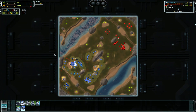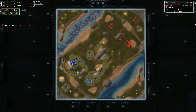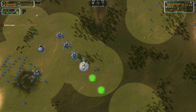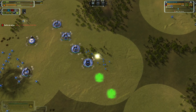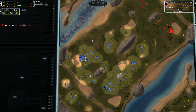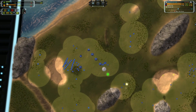You have two mass extractors here, a mass extractor here, and a hydro which is not being used. You also need to see about getting the islands at this point. You're pulling plus 10 mass consistently, but your land factories are off — you need to be setting those to loop and pushing forward at this point in the game.